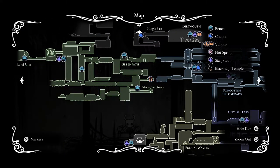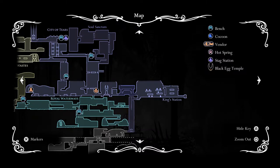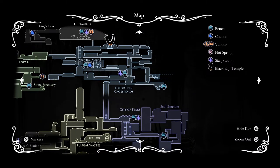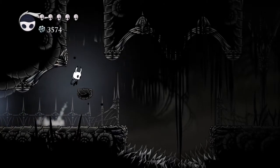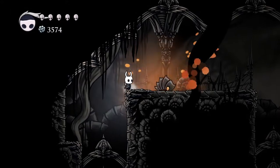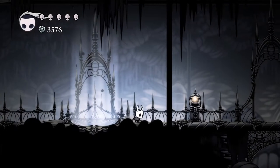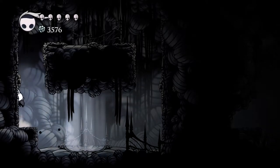I'll save that path near Stone Sanctuary and the left side of Green Path for a later date. Are there any stag stations? I guess I can go all the way up to the City of Tears, but I don't really know what that's going to do for me. Let's just head back up. So we found a new area but we can literally do nothing here yet. Up and up we go — if only we could leap tall buildings in a single bound.